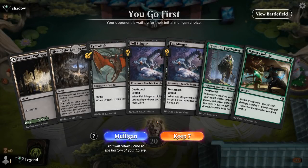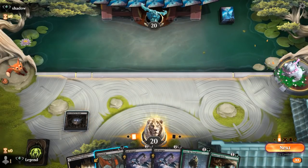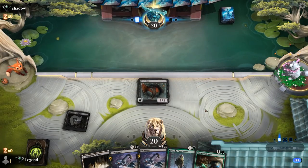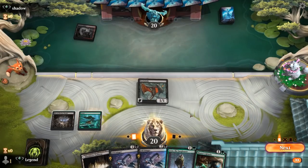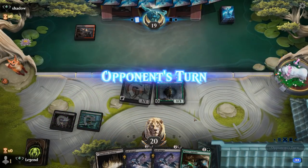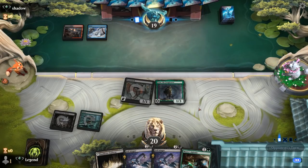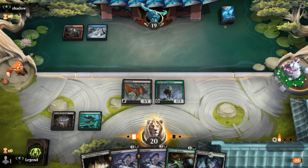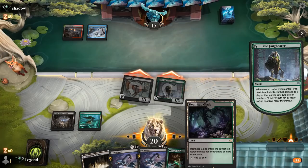We're on the play with a keepable hand. We'll need to draw a 3rd land for Felstinger, but then we can sacrifice Eye Twitch to the exploit. It's always nice to have Finn. Opponent is on red-black, could be an Artifact Sacrifice deck — make that Grixis, so more likely Control. We get to attack and then Felstinger sacrificing Eye Twitch in the second main.